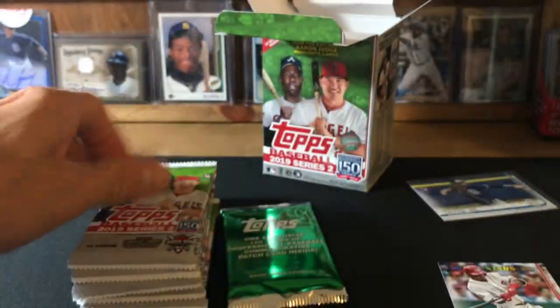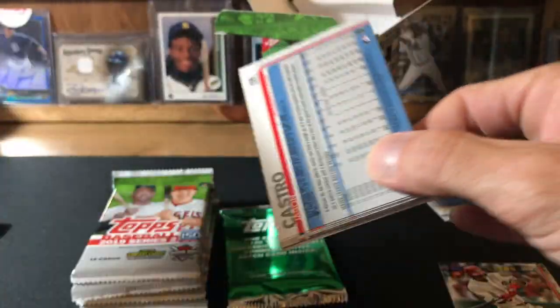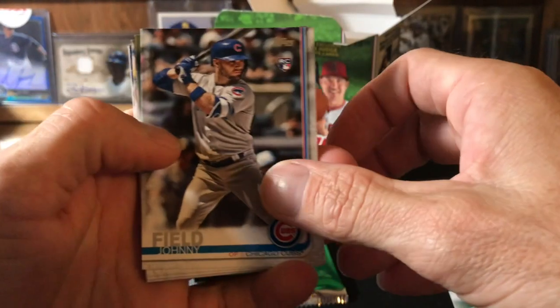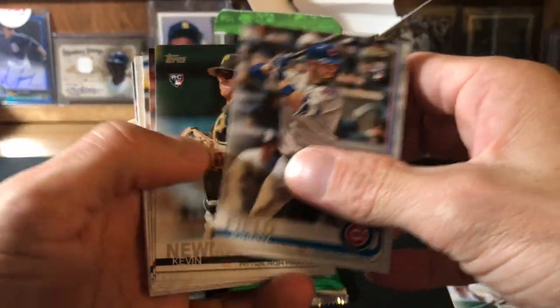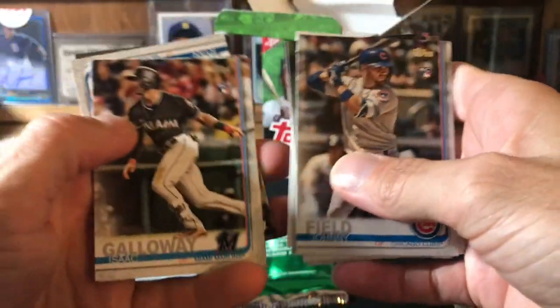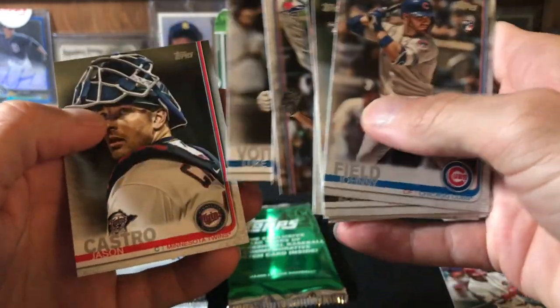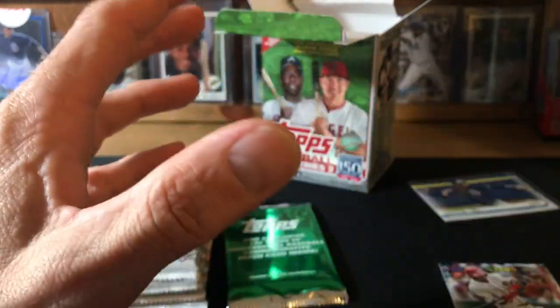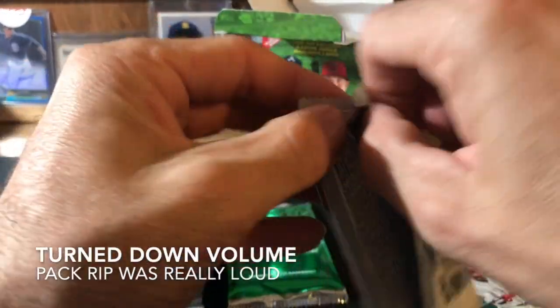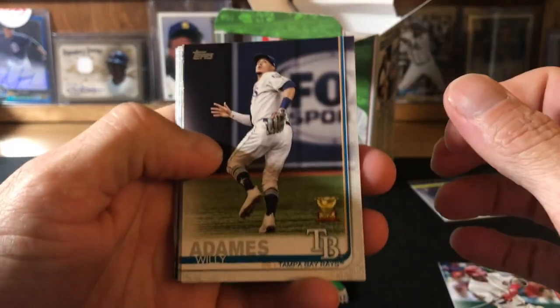I'll go back through these and pull out all the players that I collect and rookies — I always separate my rookies, separate the players that I collect. And if I know you're into a team, I'll usually separate those for folks that I send cards out to. So if you're interested in any cards from your team, hit me up — we'll swap Padres for your team or whatever it is. I really don't do a lot with my commons, I get more pressure from my wife to get rid of them than anything else.